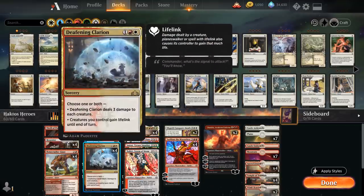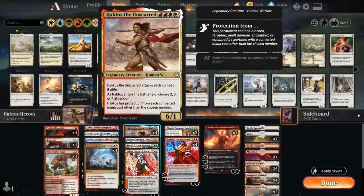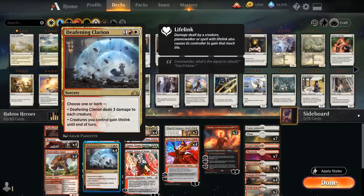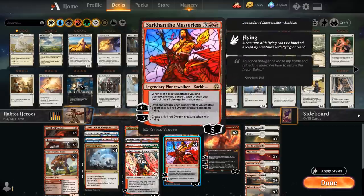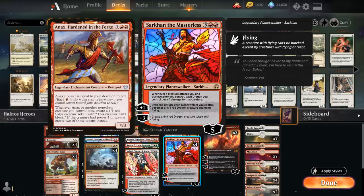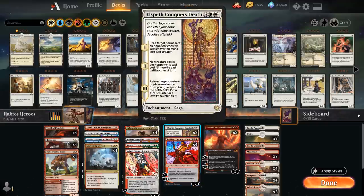The full playset of Deafening Clarion deals 3 damage to each creature and gives our creatures lifelink until end of turn — great against red decks, works nicely with our 4/4 Dragons from Sarkhan, and also nice with Haktos. We hope not to roll 3 with Haktos so we can still use Deafening Clarion with him in play. At 4 mana we have our full playset of Haktos, plus one-offs of Angrath, Samut, and Nahiri. At 5 mana, the full playset of Sarkhan synergizes with our other planeswalkers, and his static ability helps shoot down Satyr tokens from Anax.